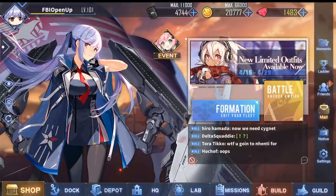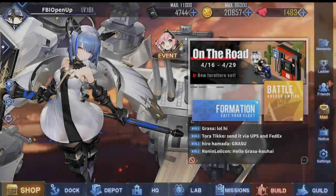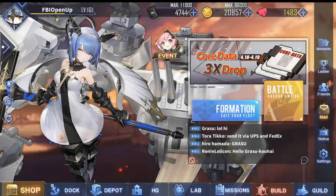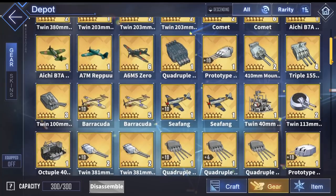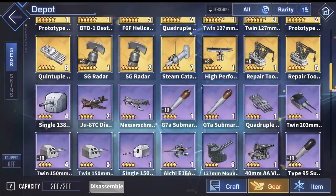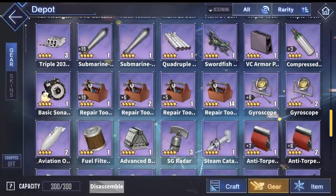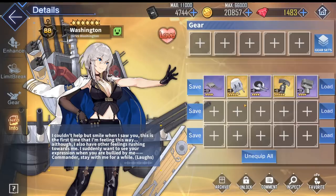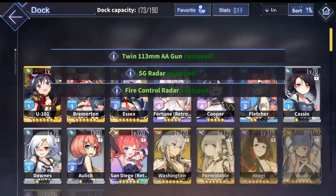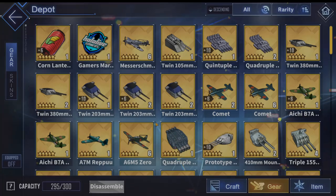This inventory issue can be solved pretty easily. I'm level 101 and I have never had to expand my depot once. The first and easiest tip that a lot of people overlook is to simply equip your ships with items from your depot. If you have a ton of extra gear lying around in your depot, it is taking up precious space and accomplishing nothing. By putting equipment on your ship, it removes it from the depot inventory — the capacity was 300, but after quickly equipping my Washington with some items, the number is now at 295.